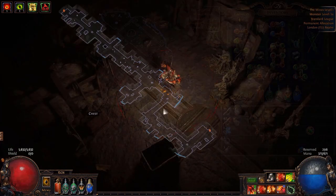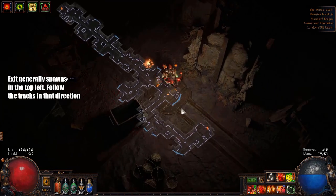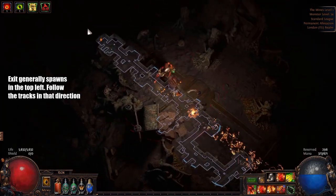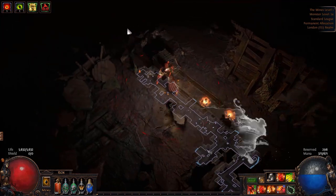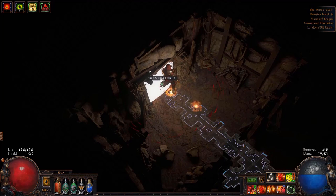In the Mines, it's not really a foolproof method to get through this area, but generally the exit is going to spawn at the top left. So if you follow these train tracks, always heading up and to the left, you should find the exit pretty quickly. Don't go down weird pathways — sometimes it will split off. Not a foolproof method, but generally follow the tracks in that direction and you should make it to Level 2.